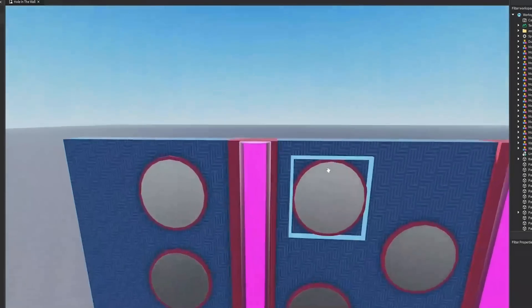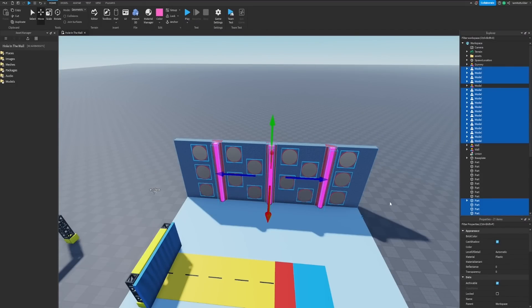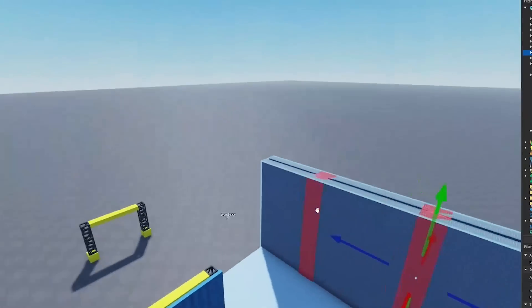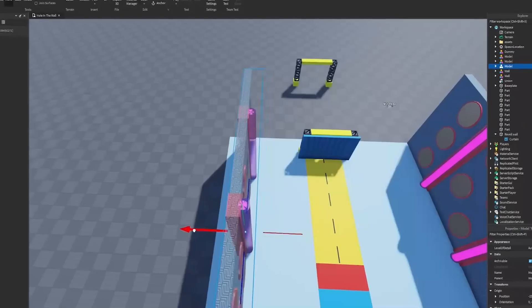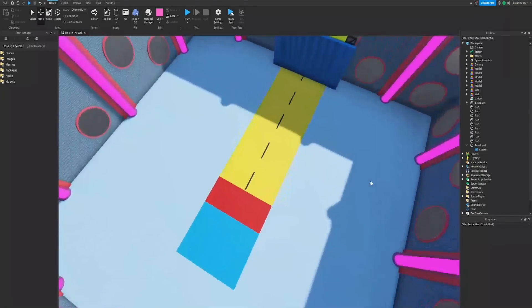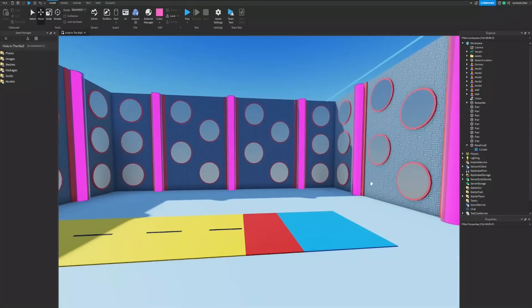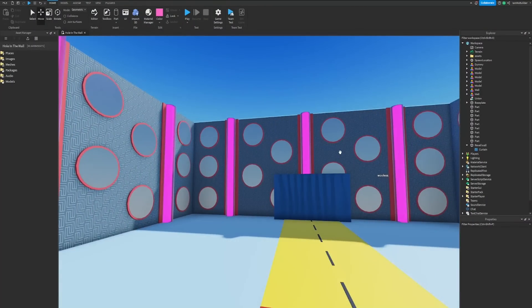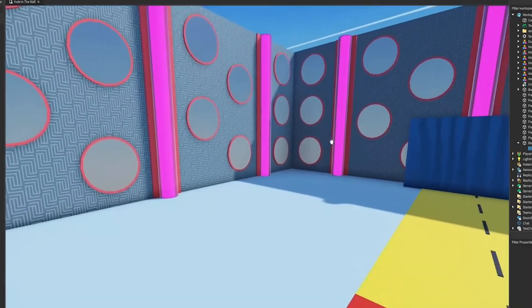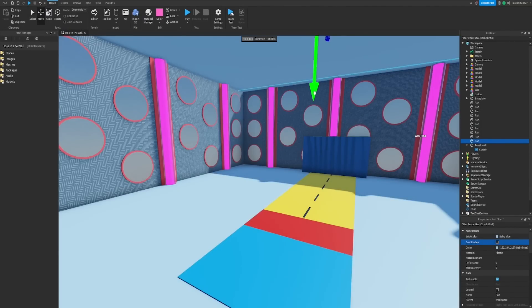We can move these to the center of the others. I'll see if I can have the programmer make those change colors — I think that'd be pretty cool. Now we're going to group it all together, duplicate it, rotate it. What are we doing on time? We've only been working for 13 minutes, guys — that is insane. 13 minutes and we already have this, which is kind of a monstrosity but also kind of cool.